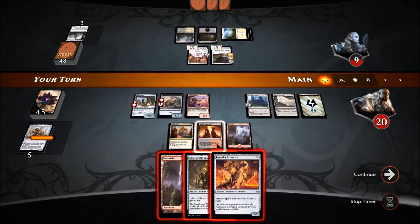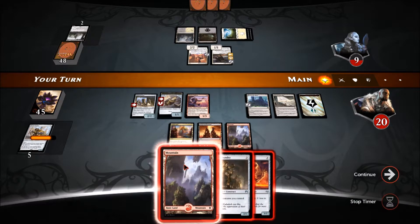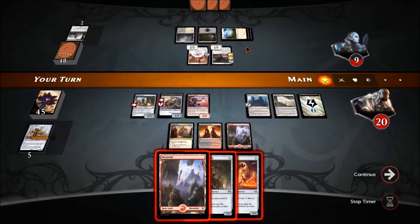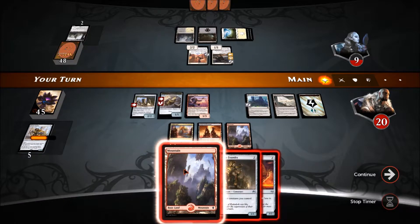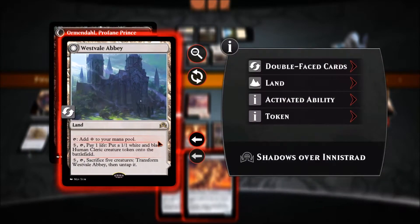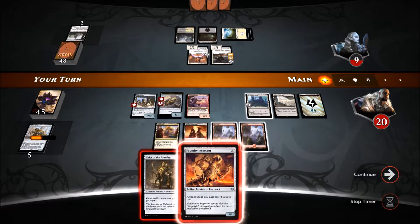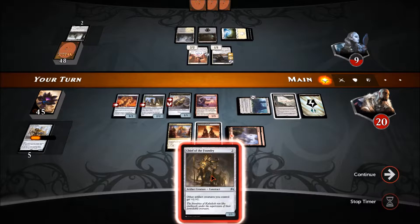We can drop the Foundry Inspector — that costs three, making this guy a two-drop, then I can play him. Actually, he's got white so he has ways to exile. Do we dump our hand now? The Bomat Courier might have been a bit too early. I'll play the Foundry Inspector, then I can play Chief of the Foundry for two and flip things around.